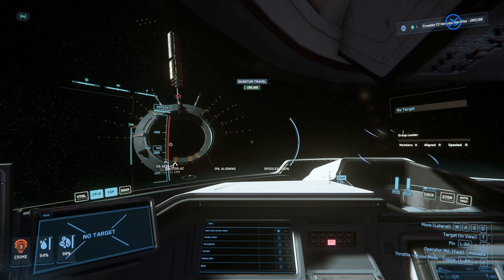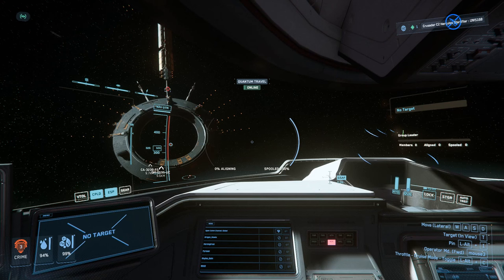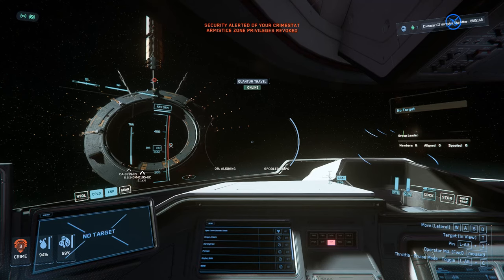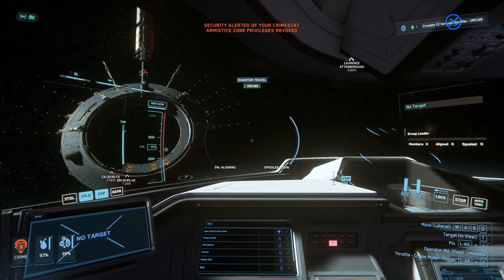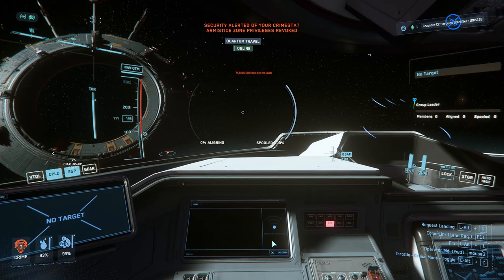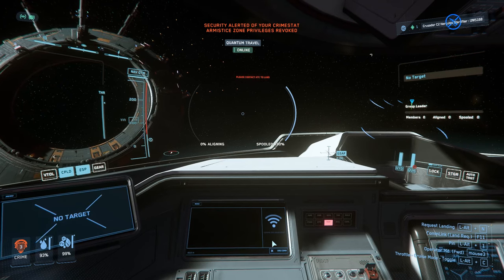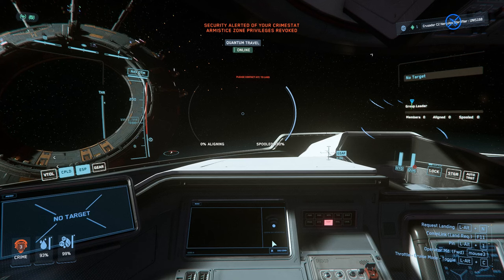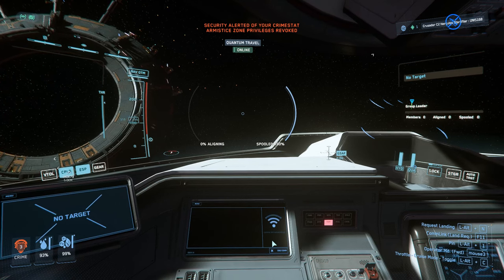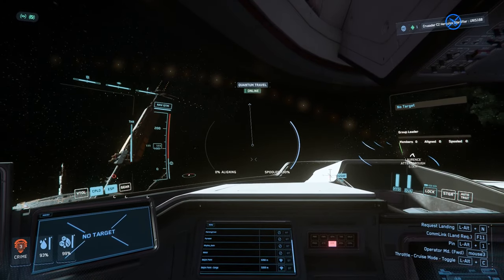We'll get a bit closer to just under 10 and then call the ATC. Security alerted of your crime stat unless the zone privilege is revoked. I need to take care of my crime stat - that's what I'm here to do, to use the machines to pay for it, if it's not too expensive.